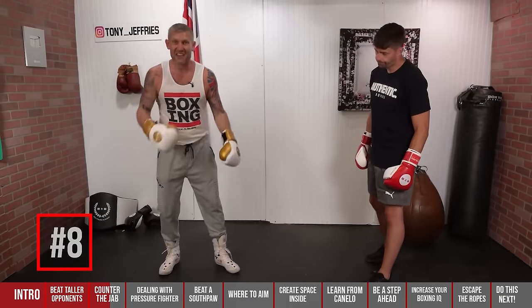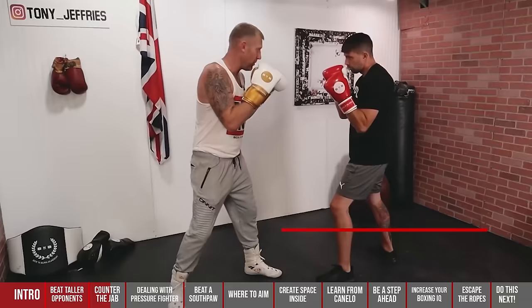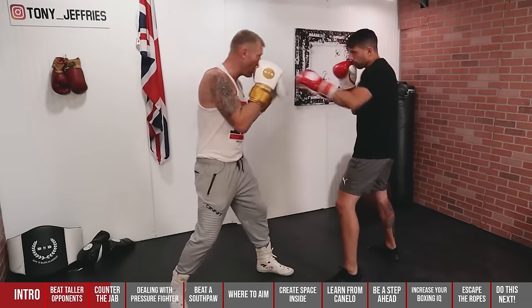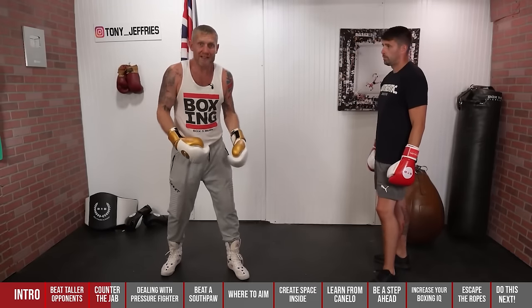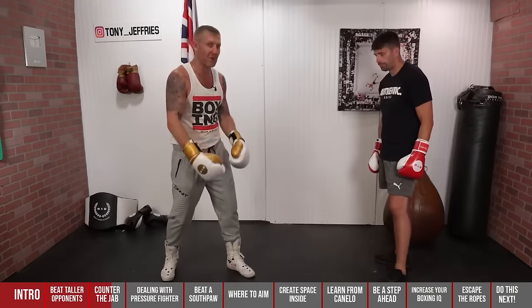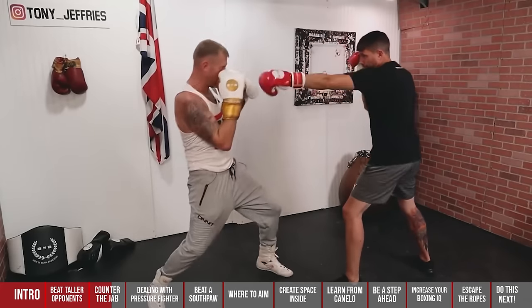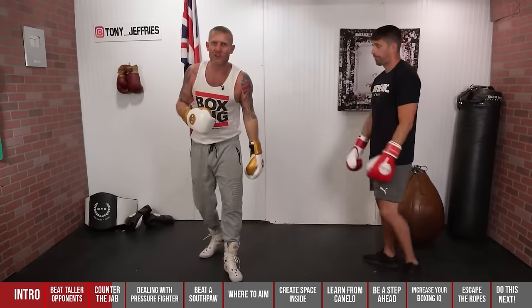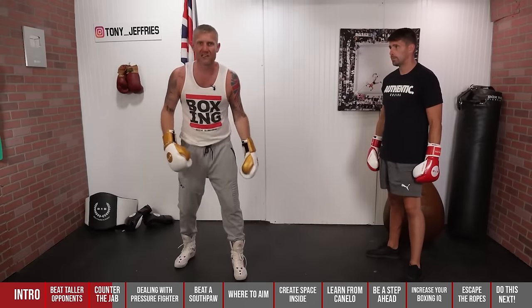Moving on to number eight — the same lean back defence, but this time we're coming back with the jab rather than the cross. He throws the jab, I've defended and fire my jab straight back. Often after that, he's going to try and throw another jab, which I defend and counter again. You'll feel this when you start learning these lean backs — they'll try to counter your counter fast, but you can keep doing it over and over again.